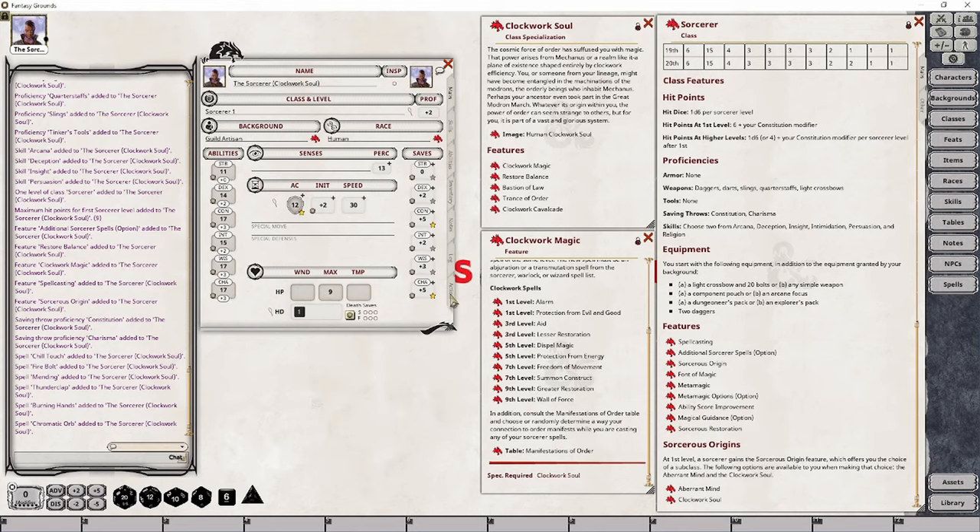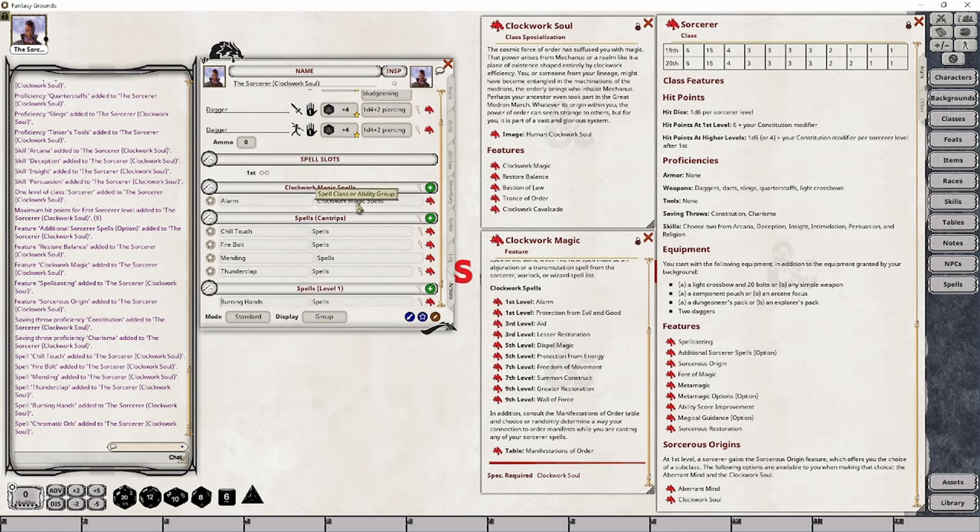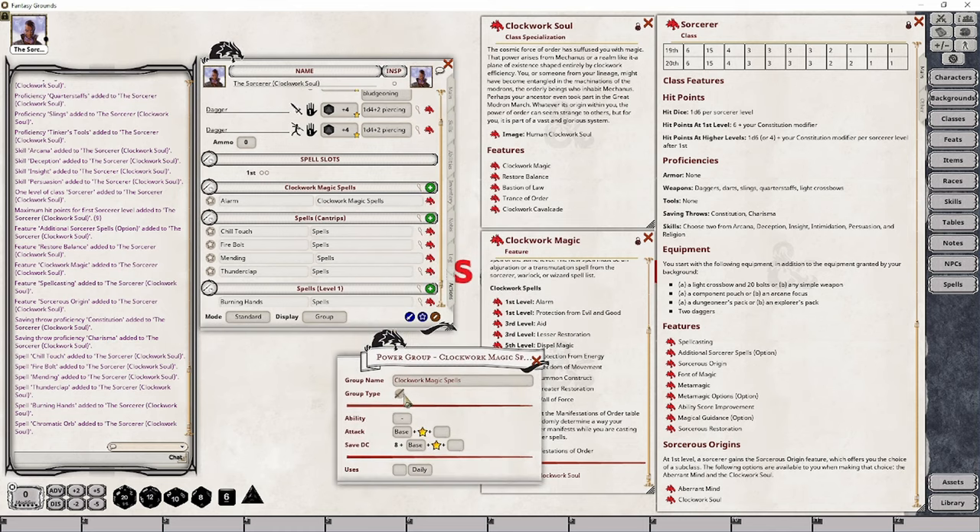Let's set up the appropriate power group for this particular group of spells. I'm going to drag the Alarm spell and drop it into place, then create a new group called Clockwork Magic — I'll append the keyword 'Spells' to differentiate our features group from our spell group. I'll then modify this spell group; by default it creates an abilities group, but we want a spell group, so I click on the icon to change it from the sword to the spell book.